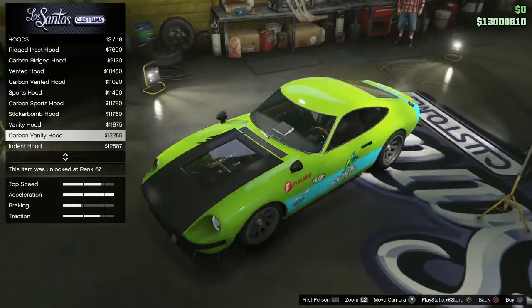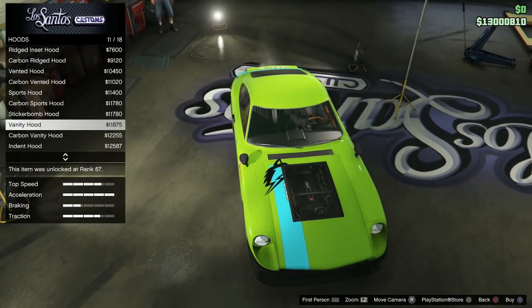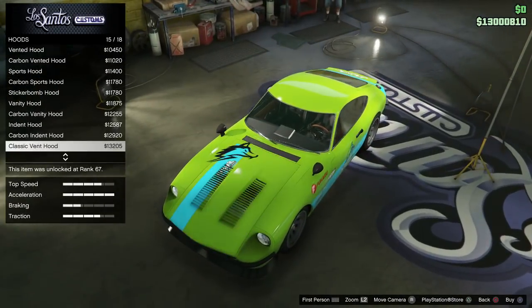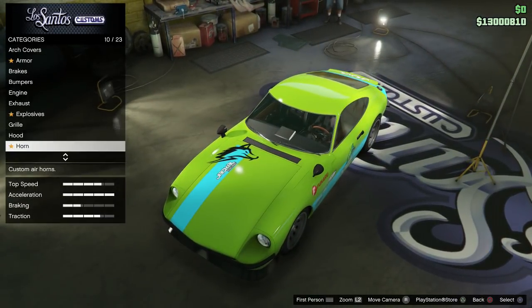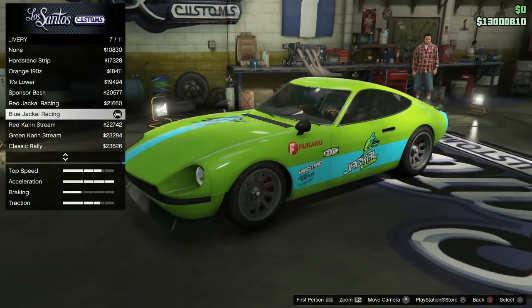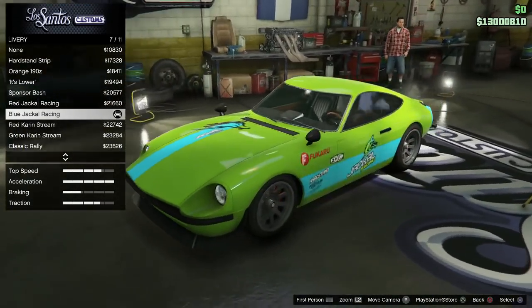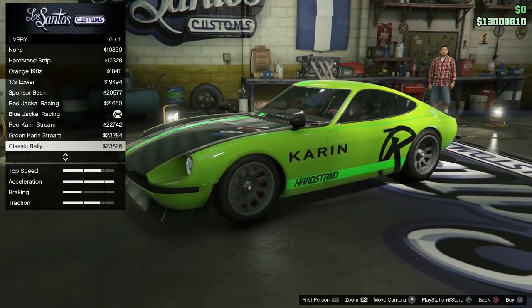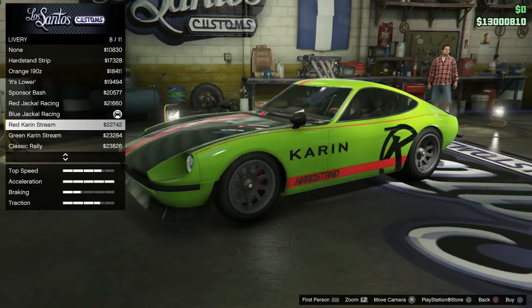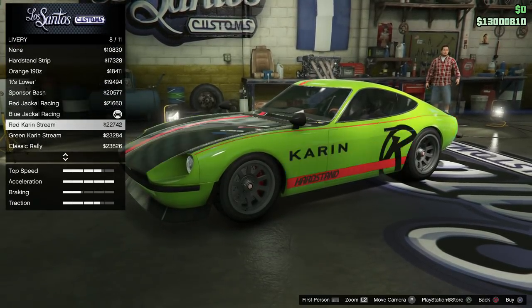The vanity hoods will show off all the work you put into your engine aesthetics. Next, we're moving on to the liveries. There's a variety of liveries to choose from — I went with the Blue Jackal because it worked with my color scheme, but there are others you can go with as well.